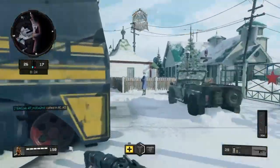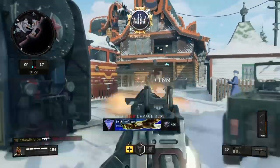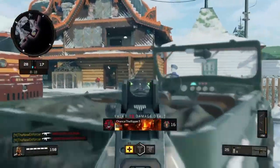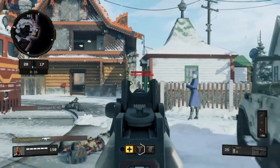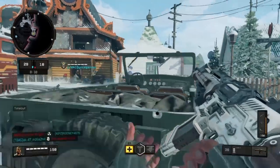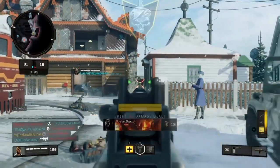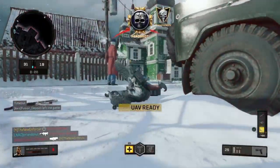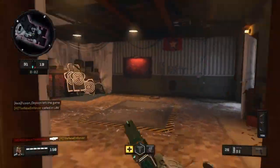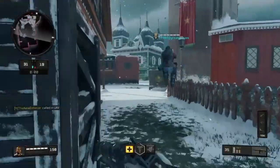Nuketown is actually a really good map for this weapon. This car position is like the perfect place to use this weapon — it is literally perfect. Oh my god, as you guys can see, this weapon absolutely shreds, and that head glitch just helps out a ton.